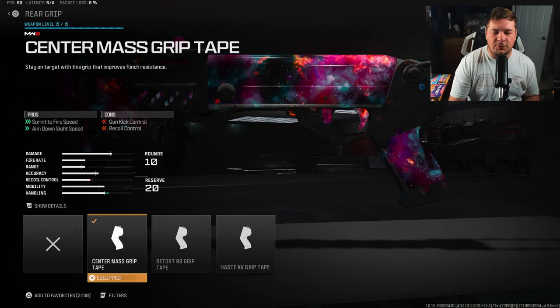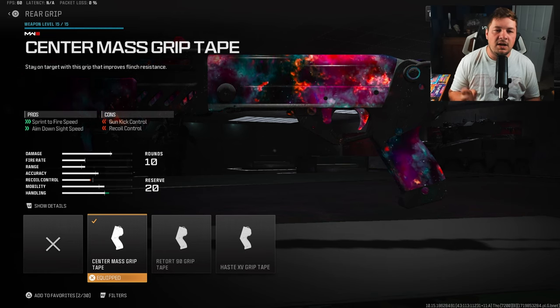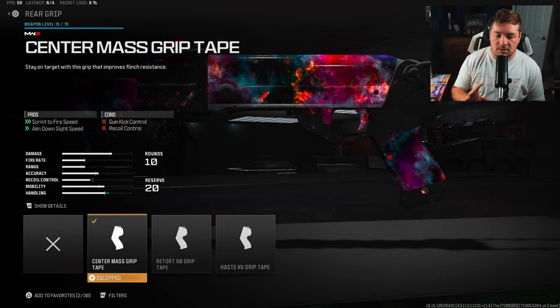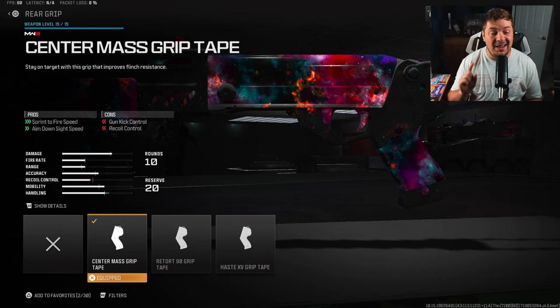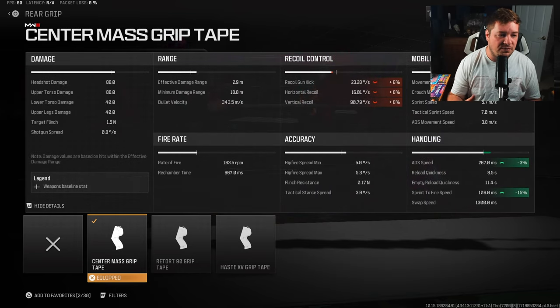On a different front, we're running a rear grip here for sprint to fire and aim down sight speed. The stock did give you ADS and sprint to fire speed, but we're going to be gaining a ton in one particular statistic which is important — and that's the sprint to fire speed at 15%. It's one of the best sprint to fire speeds in the class. That's one thing it does have going for it, and it's going to bring our ADS up 3%. The sprint to fire speed is a positive, but honestly it's probably about the only one.